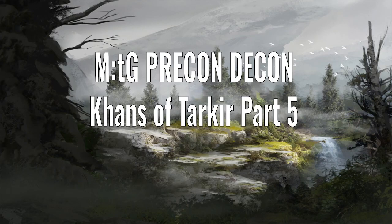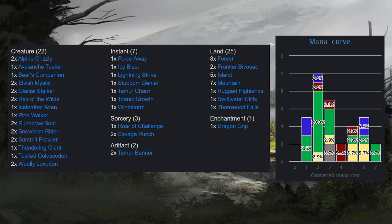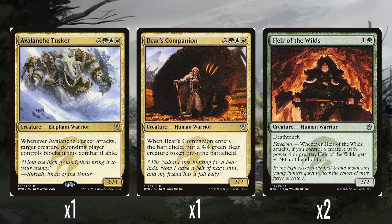Hello and welcome to Precon Decon, the video series where I've deconstructed the pre-constructed decks of Magic the Gathering's history. In this video, we're going to look at the last Khans of Tarkir deck, which is the Temur Avalanche, which is blue, red, green. Let's just take a look at the deck list. We've got 22 creatures, 7 instants, 3 sorceries, 2 artifacts, 1 enchantment, and 25 land. Mana curve off to the side there. Let's dive in and start looking at the cards in the deck.